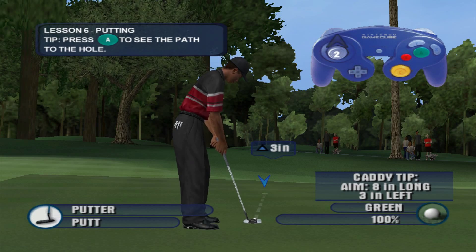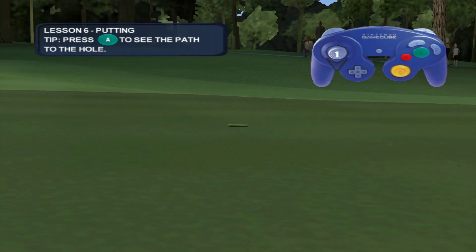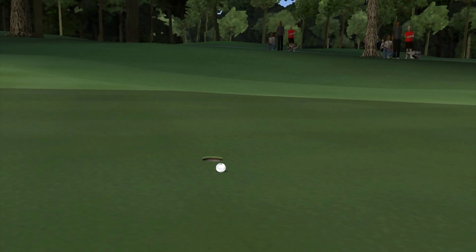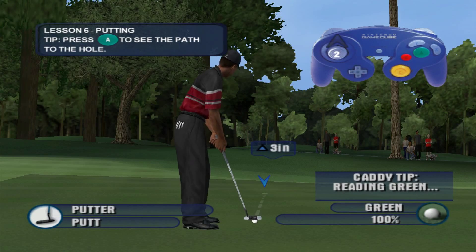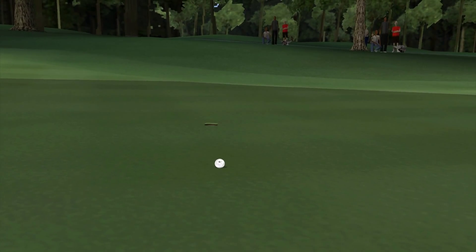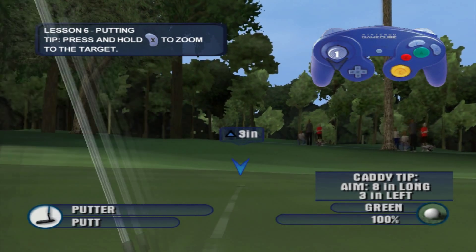Move your aiming target left, right, up or down to pick the right spot to aim for and let your putter do the rest. We've given you another hint to help you find your way to the hole. Press the button and we'll show you the path straight to the cup. Use the zoom feature to help you pick your target — the zoom to target button will zoom you straight ahead to your marker.